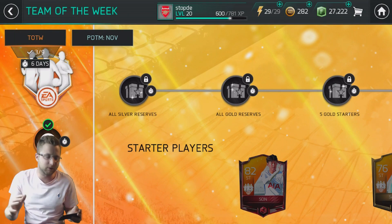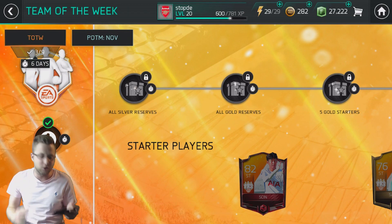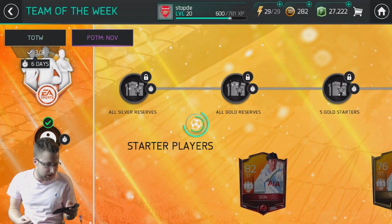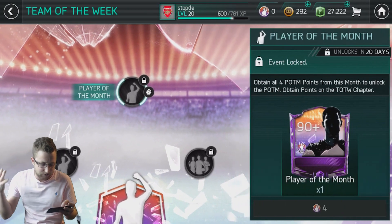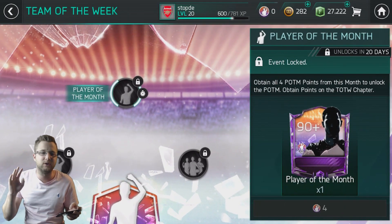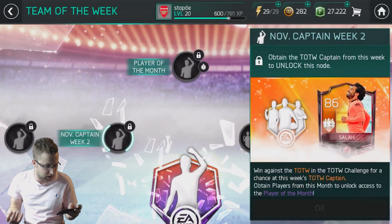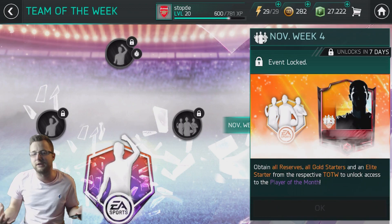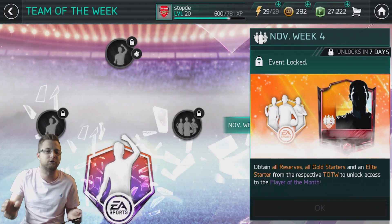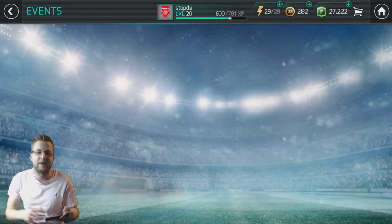You've got two chapters at the top: the Team of the Week chapter and the Player of the Month chapter. Basically every week you're going to get a new set of players — your starter players and your reserve players — to make up the Team of the Week. At the end of the month, you get your Player of the Month from all the different captains. Every week a new captain drops, a new set of players drops, building out that month's Team of the Week and Player of the Month player.